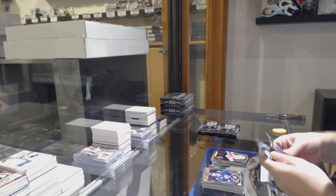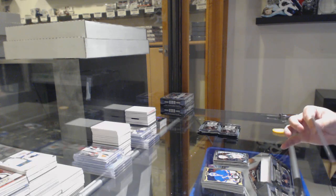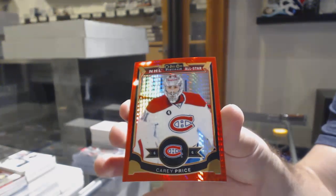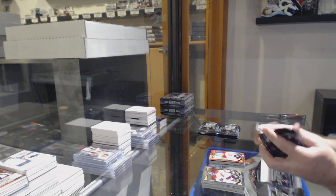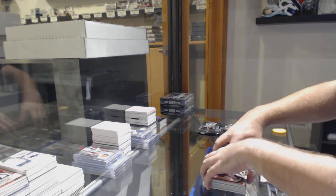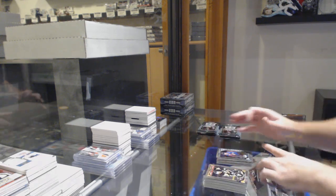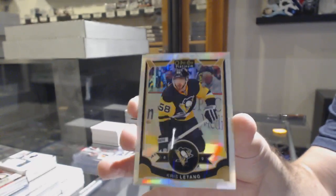Team Logos of Datsuk for the Red Wings. Gustav Olofsson Markey rookie for the Minnesota Wild. We've got a Taylor Lear for the Flyers. And an All-Star Red Prism to 149 of Carey Price for the Montreal Canadiens. Team Logos of Ennis for the Sabres. Chandler Stevenson Markey rookie for the Capitals. We've got a Runtanay Markey rookie for the Avalanche. And a White Ice number to 199 of Chris Letang for the Penguins.